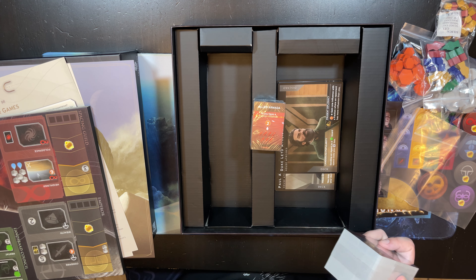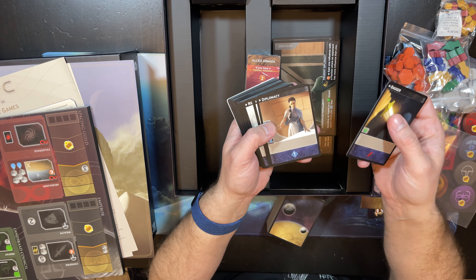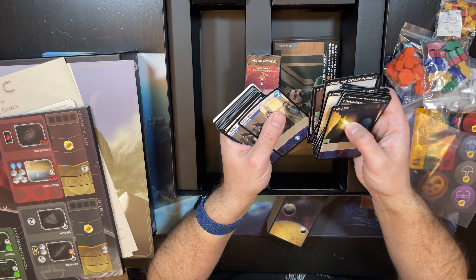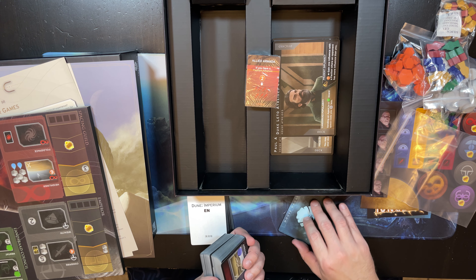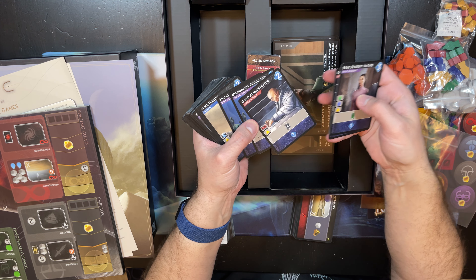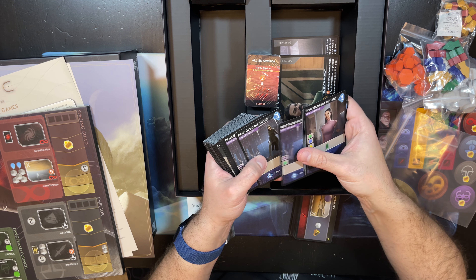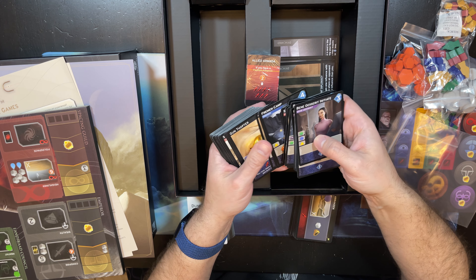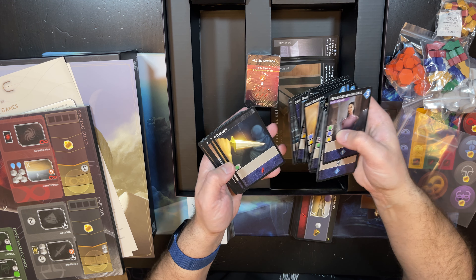I got this from Target, so I'm pretty sure it's legit — I've never heard of Target selling illegitimate copies. The card quality is basically the same as Clank; it's not the highest quality cards. We have cards like the Bene Gesserit Initiate, Guild Administrator, Spacing Guild, and others — they're all going to do different things. The artwork is very clearly inspired by the movie.